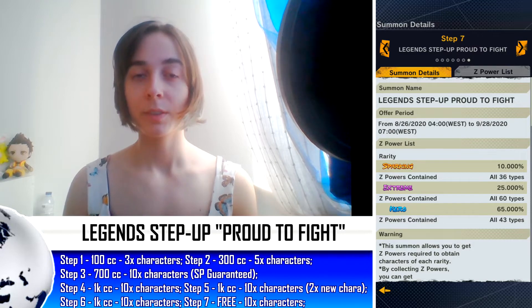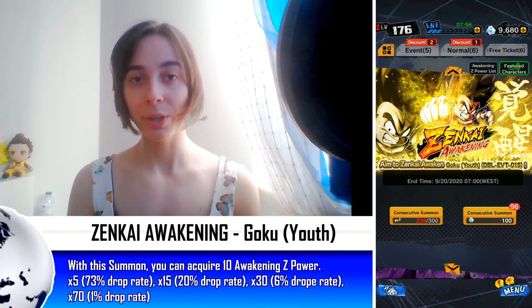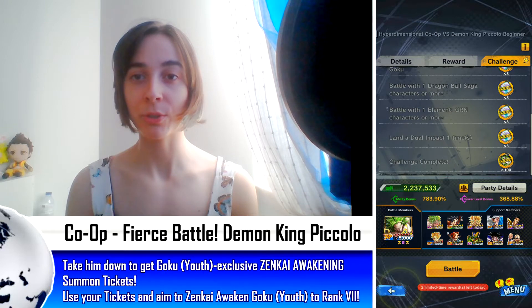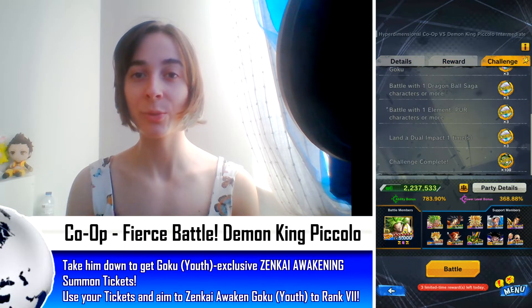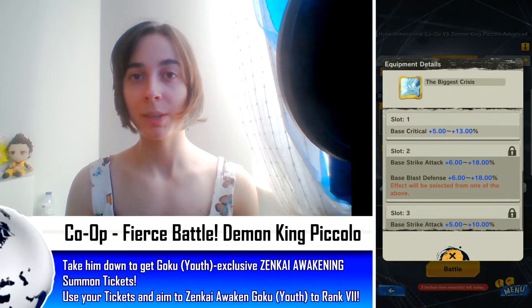Still on the banner section, you can now summon on Zenkai Awakening Kid Goku using his special tickets. The good thing about this is that if you had previous tickets you still have them. With the return of this Goku, we can now farm his tickets back on a pre-dimensional co-op against Demon King Piccolo, and farm his Zip Power and Souls on his Legend's Road event. The co-op is the same as his original appearance and you can get the equip Biggest Crisis.